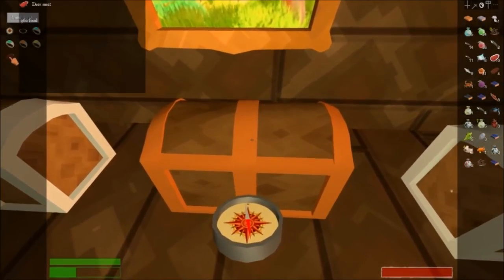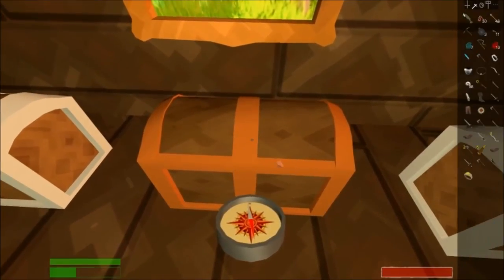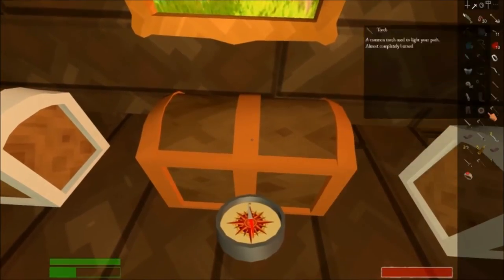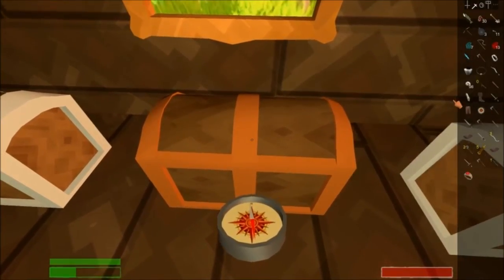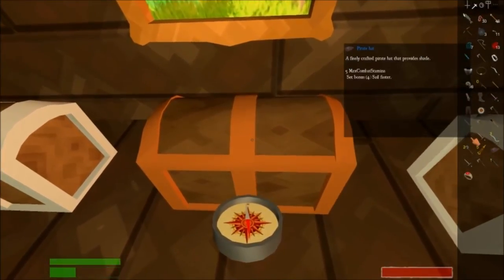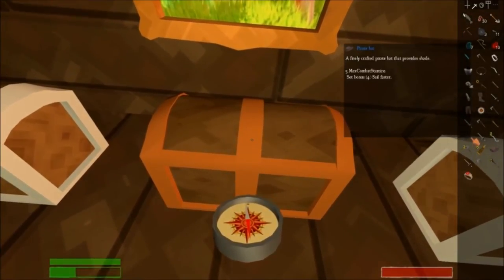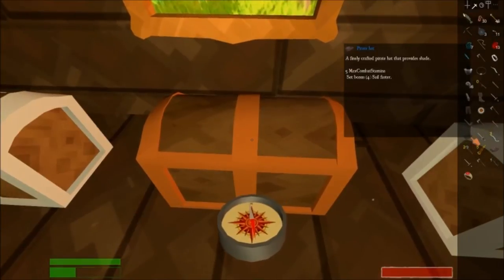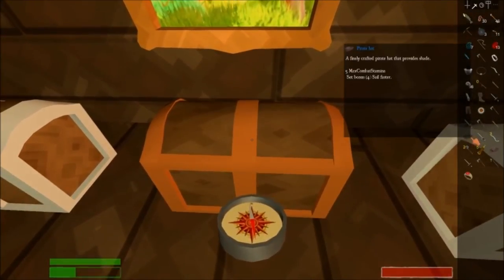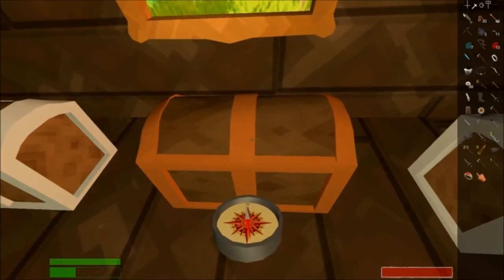Let's put that on and see what it does — I have no idea, maybe it makes me glow. We've also just found a finely crafted pirate hat that provides five max combo stamina, so this one obviously goes with the rest of the pirate stuff that you can wear.